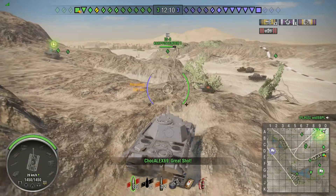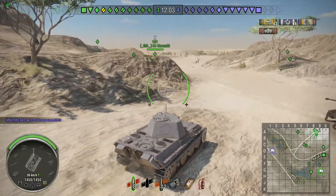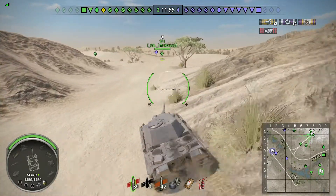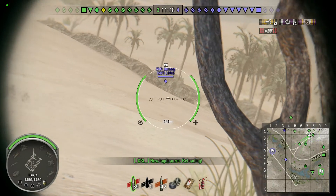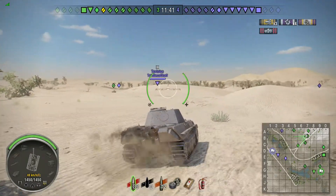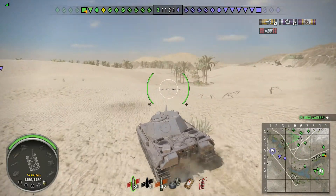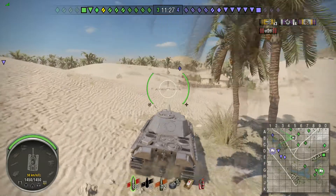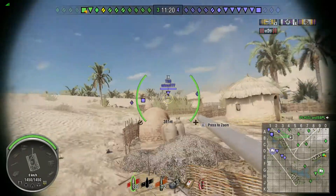We're about two and a bit minutes into the game and we're already sucking balls. But it looks like the team pretty much focused along the opposite side, which is actually pretty interesting because it means we're now going to have this side of the map all to ourselves. There's a Walker Bulldog and a Tortoise as well. What is that? That's a 121, the Chinese medium - I'm debating whether or not to go up that line.